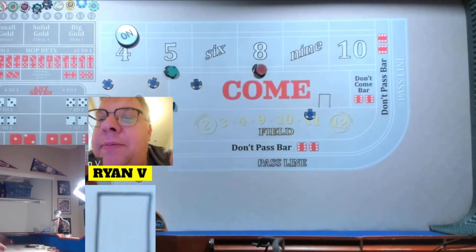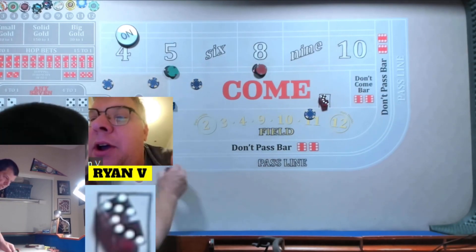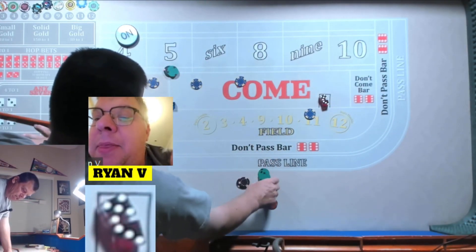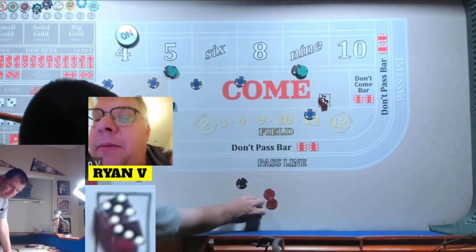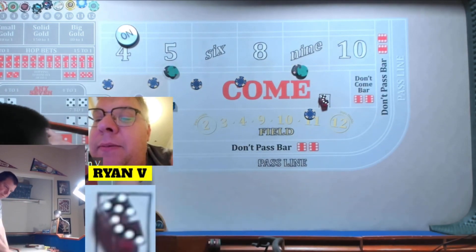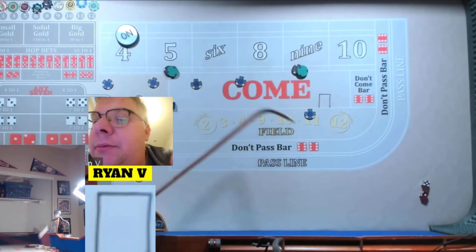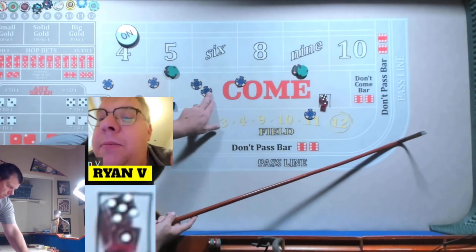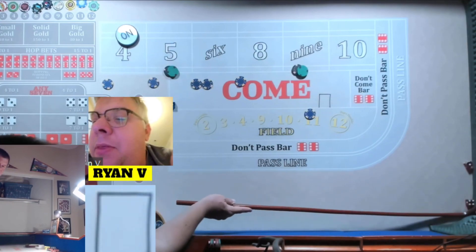Random. We got an 8, easy. 210. So we'll make the 9 look like 250 and take down my 8, then rack the rest. We got a 6, easy.